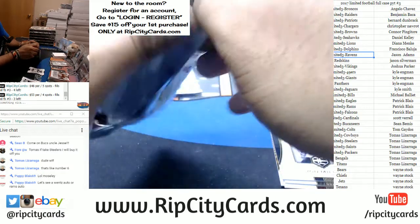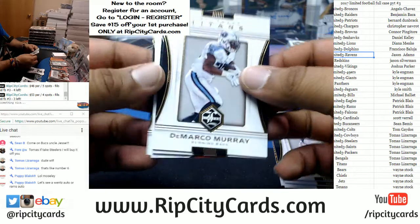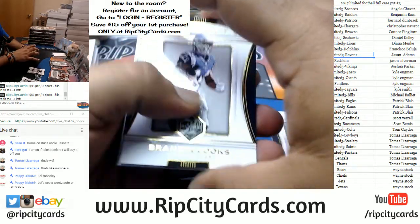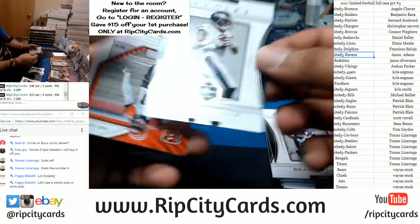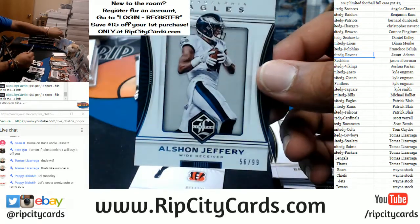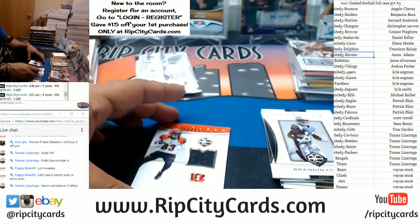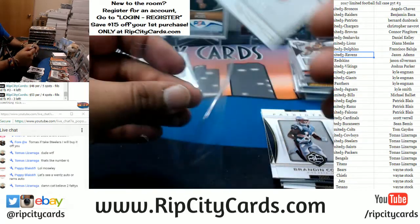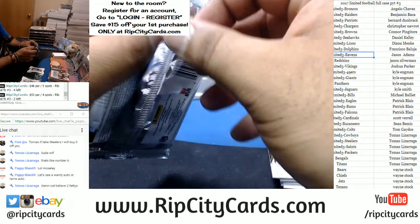Wentz and a Rams auto have been requested. Alshon Jeffrey to 99 for the Eagles. I need that payment tonight, Jason. Tyler Boyd to 125 for the Bengals — napkin — or I'm holding all your stuff hostage. How about that?